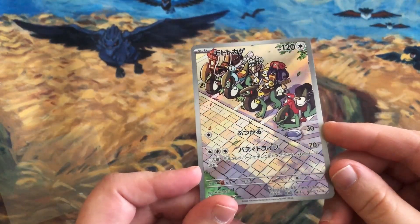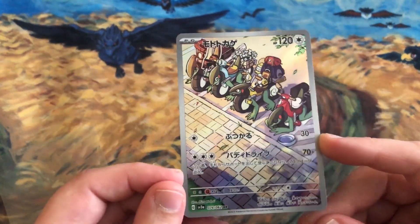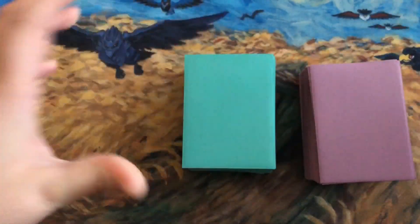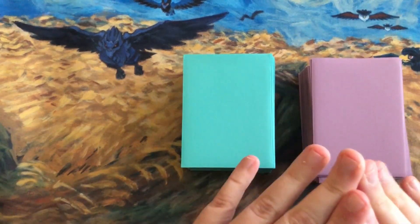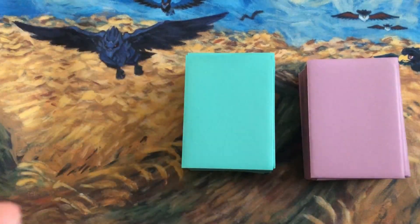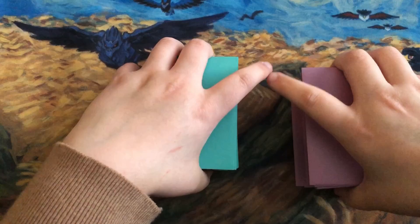It's nice to see these cards — just look at them, they're bikes! I love it, I'm so happy to have this one. Coming out of Paradox Rift, there are two decks I'm super excited about: Roaring Moon and Iron Valiant, the co-stars of this set.